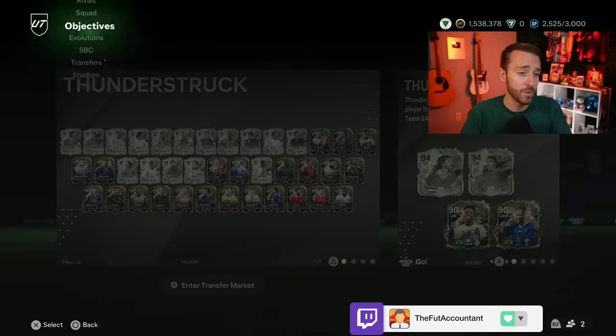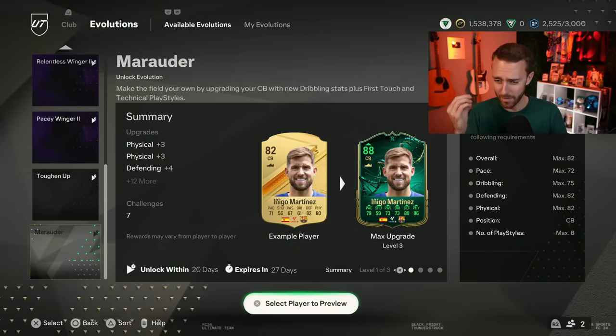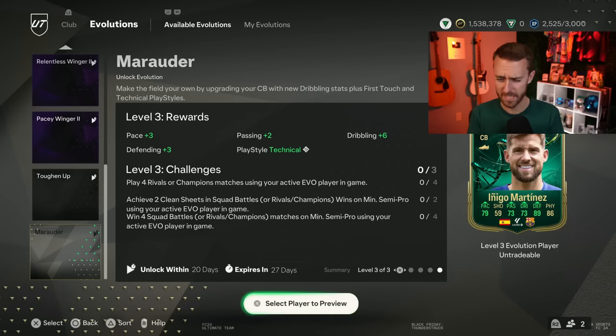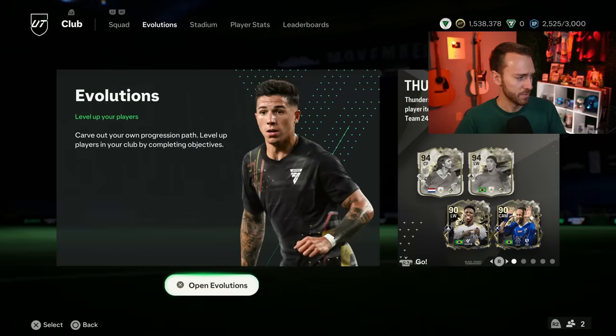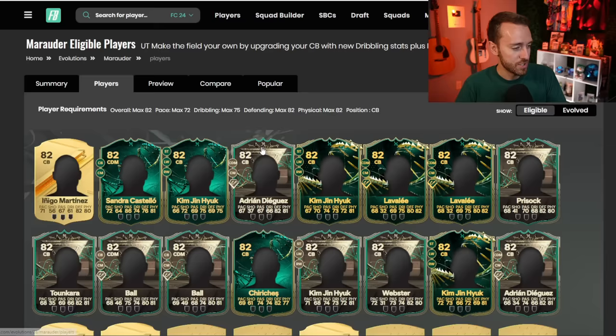We also got a new free Evolution — the Marauder Centerback Evolution. Inigo Martinez is probably one of the best cards for it: a big pace boost of plus eight, plus passing, dribbling, defensive, and physical boosts too. The interesting thing is it's a centerback Evo but gives you first-touch and technical dribbler playstyles, which aren't really suited for center backs. It's not a bad Evo, I just think it could have been a little better.